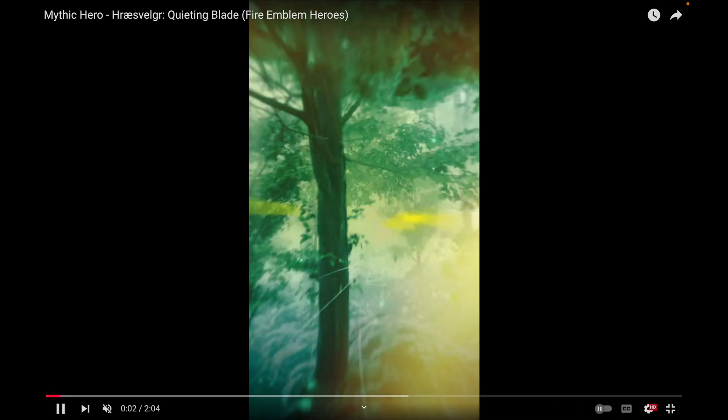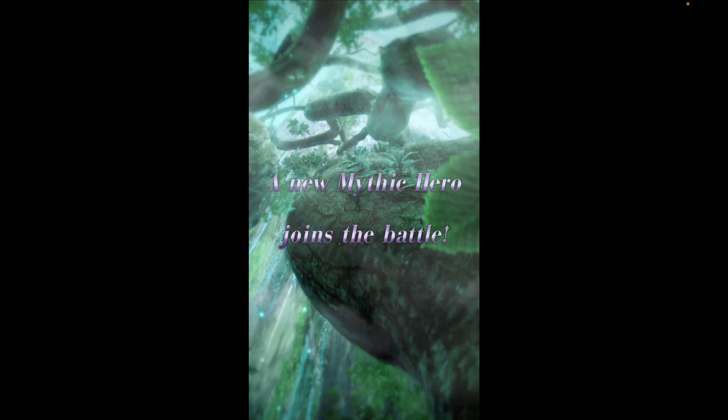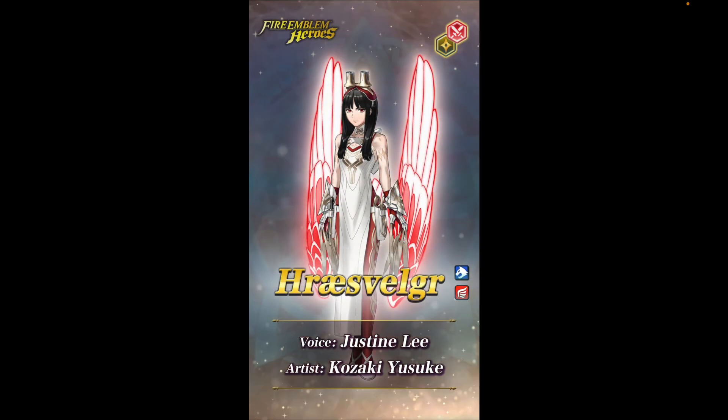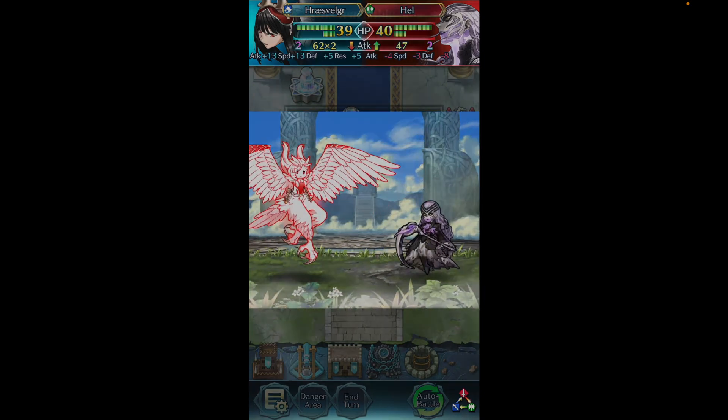What is up everyone, Jay here with another Fire Emblem Heroes video. Today we're going to take a look at the next mythic, which is the Quieting Blade of the Quieting Hands, one of the new OCs. I'm going to butcher her name because I'm very bad at pronouncing these Norse names, but Hræsvelgr — I apologize if I'm saying that wrong — she is a Light Mythic and a Blue Beast Flyer.